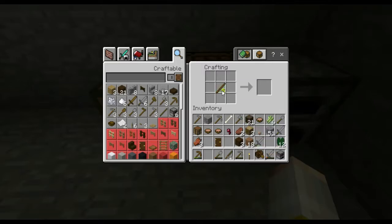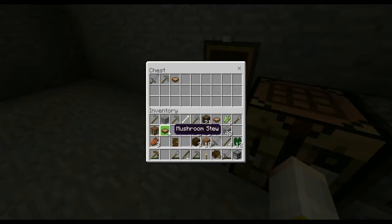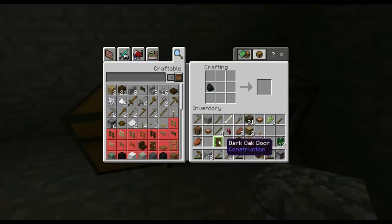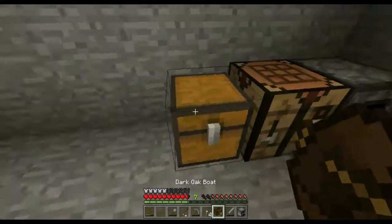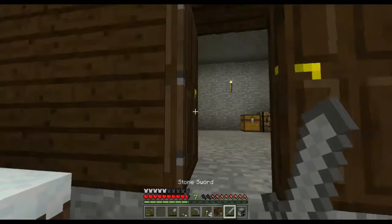I'm just going to make a sword and a pickaxe because those are the main things. Maybe a bowl of mushroom stew, a couple pieces of rotten flesh, and a torch. I can make some more here because I've got the ingredients. I think that's about it for what I need to do here. I'll put three pieces of oak wood and three pieces of sugar cane in the chest, just in case.